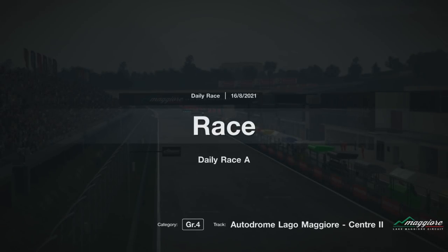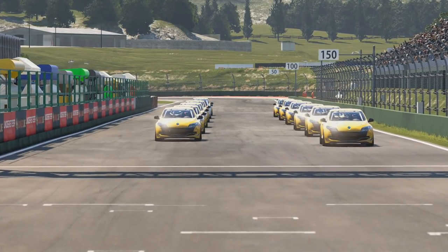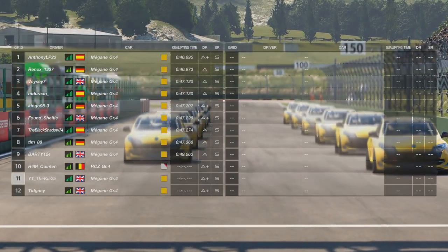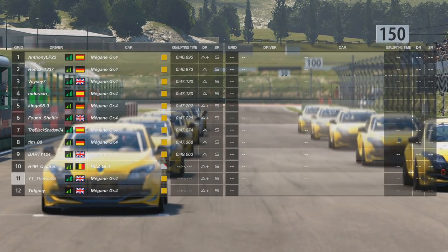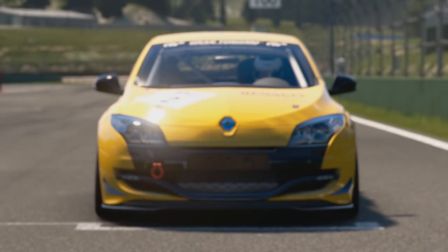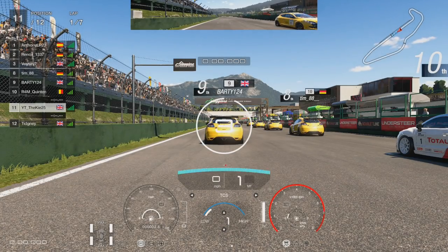Welcome back to another video on the channel. We've got the new daily races taking place for this next seven days. First up we have Daily Race A, which is insane — you need to make sure you watch this all the way through. Incredible racing. We're starting from P11, we've got Tigini behind us, Quentin in front of us. If you haven't already checked out Tigini's channel, make sure you check that out.